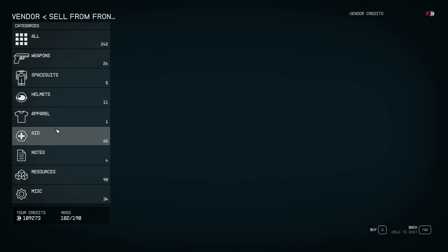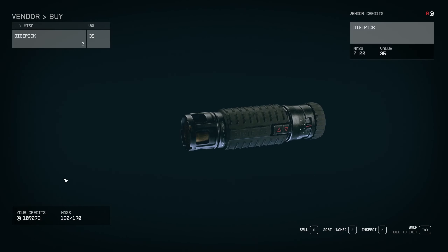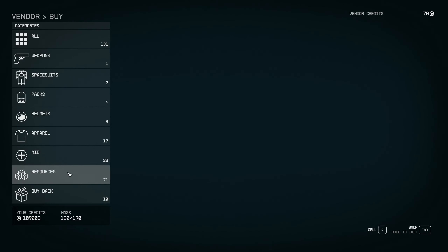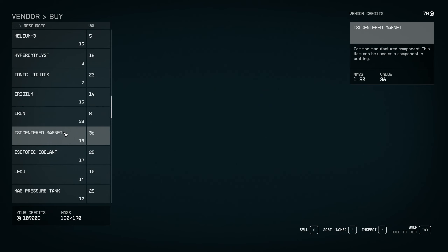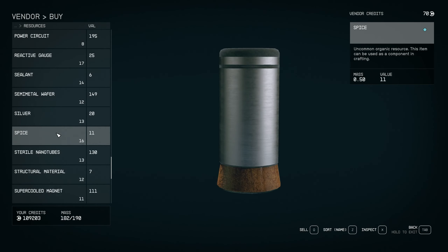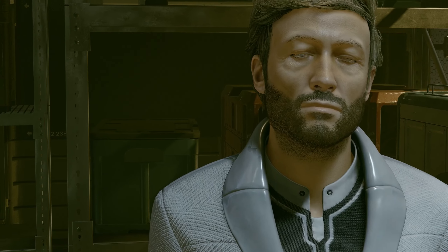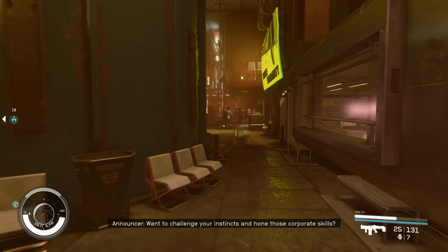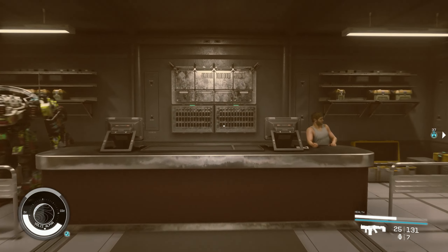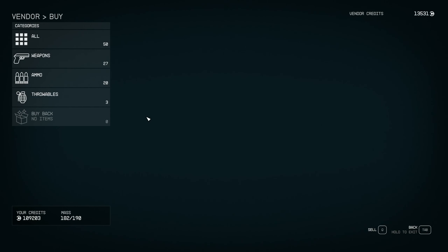While selling, make sure you're not running out of vendor credits — it'll show a message when they can't pay full value. Now that he's wiped out, I can go to Buy and look for ammo, digipicks, or ship parts. Let's check — digipicks, we'll buy those. He doesn't have ship parts unfortunately, and he doesn't seem to have ammo either, so we're done with this vendor.